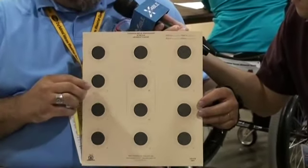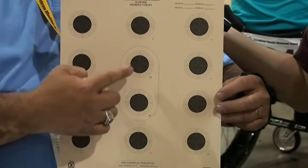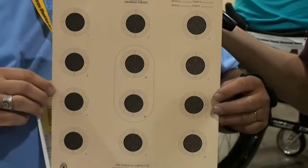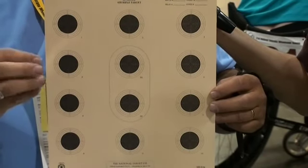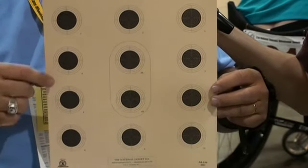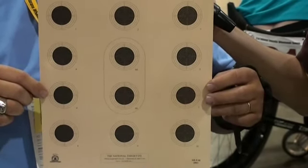Sure. In this target you have 12 bullseyes, and in this middle column you have an oval ring that has two bullseyes, and those are for sighters. Shooters when they're starting their competition can shoot unlimited sighters in those bullseyes to zero the rifle, and then once they start shooting competition it's one per bullseye as they go around the page. So a total of 100 points per target.